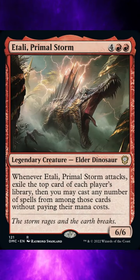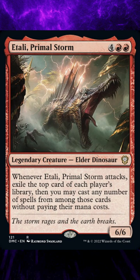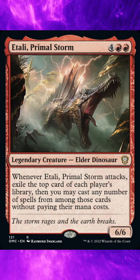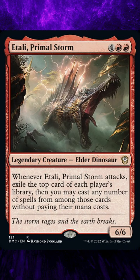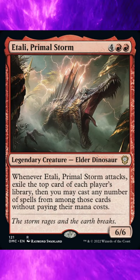Dominaria United Commander Set, card number 121: Atali, Primal Storm. Current market value $0.22. This card is printed in 9 sets including this one, and is playable in all formats except Standard, Alchemy, Brawl, and Pauper.